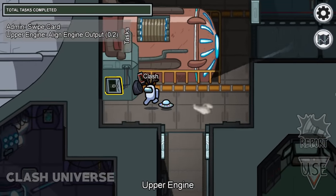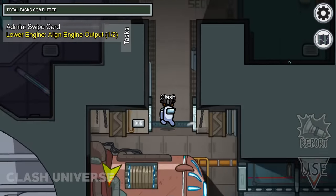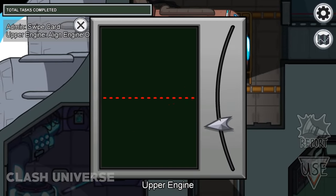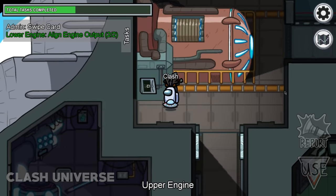The Align Engine task is a two-step task. You need to align the upper engine and then the lower engine to complete it. Here's a trick to do it in a single step: hold the knob and bring it towards the center. As soon as it's in the center, tap on the knob once. That's it!